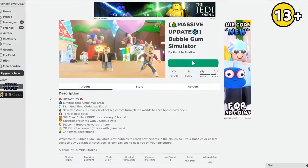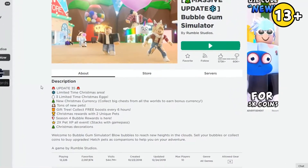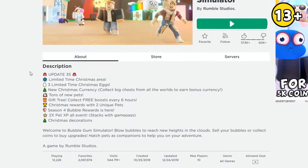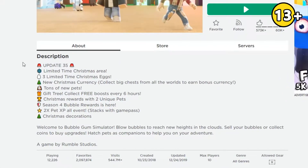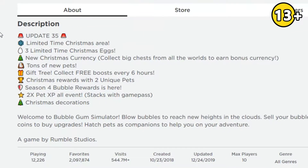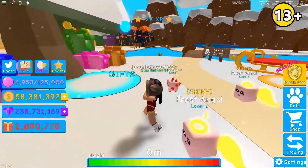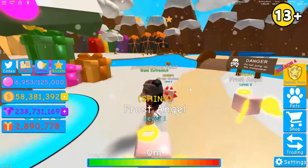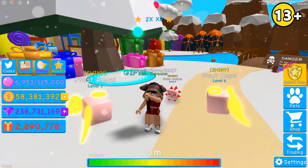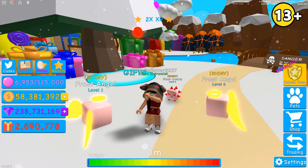Update 35 has dropped and with this massive update there's a lot of really cool things: there's a limited time Christmas area, 3 limited time Christmas eggs, new Christmas currency, big chests from all worlds to earn bonus currency, tons of new pets, a gift tree where you collect free boosts every 6 hours, Christmas rewards with 2 unique pets, Season 4 bubble rewards, and 2x pet and XP events. The gift tree gave me and J.W. the 2x XP boost, so every 6 hours you get a really helpful new boost.